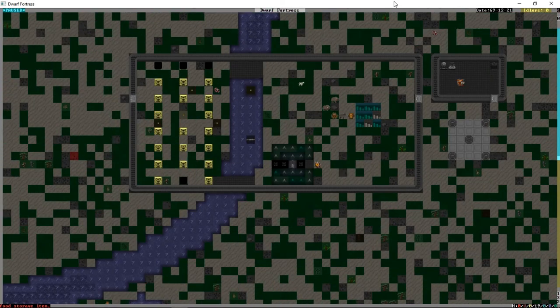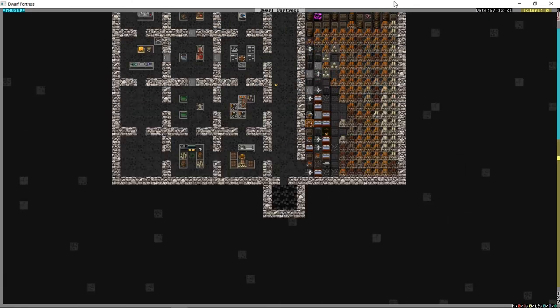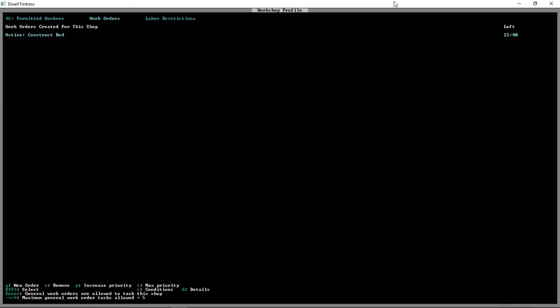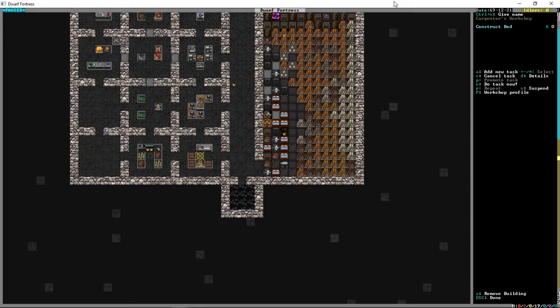We don't have any more barrels. We made about 20 something drinks but ran out of barrels. So we're going to go to our workshop, press Shift-P for profile, Q for work orders, start typing barrel, press Enter, and order 50 barrels constructed as well.